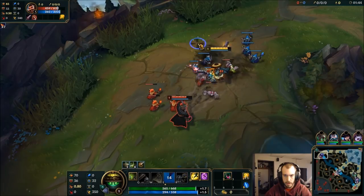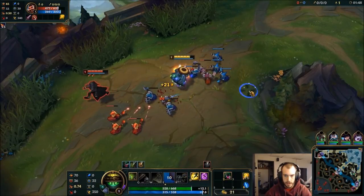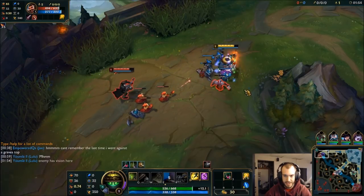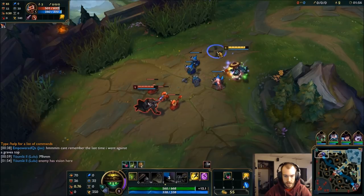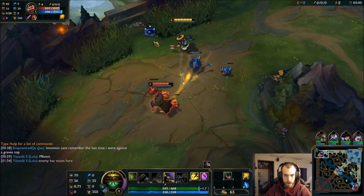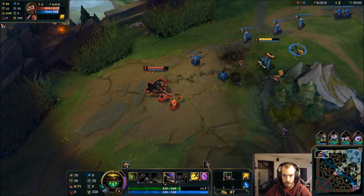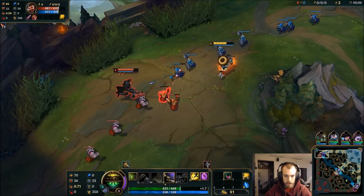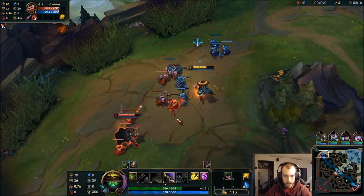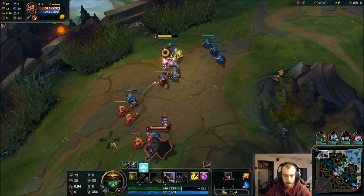Get behind a minion wave. Oh that hurts. So he's gonna try and life steal it up. Minion block. Got to wait till my E is up. So if you don't know much about Graves, he fires twice and has to reload. Our goal here is to play around that, which I think will be much easier once we hit level two because we can jump on him and engage. This is gonna be painful for a second, but after that I think we're gonna be okay.